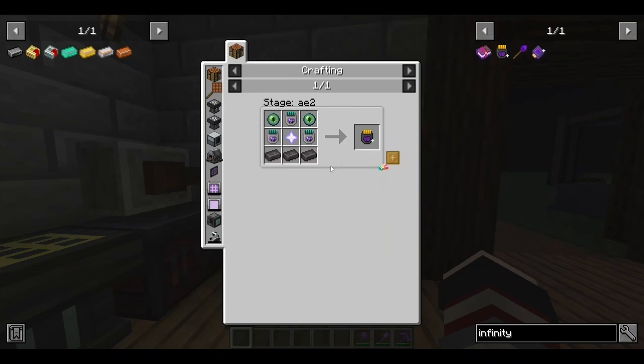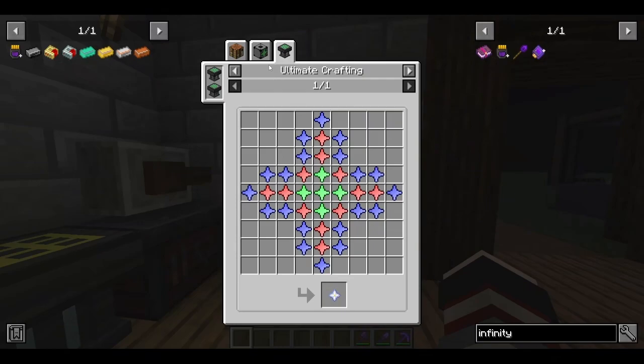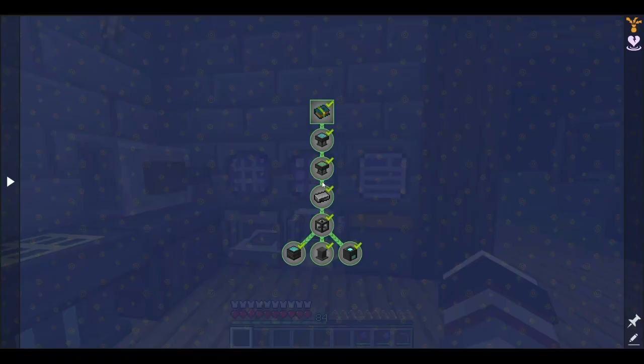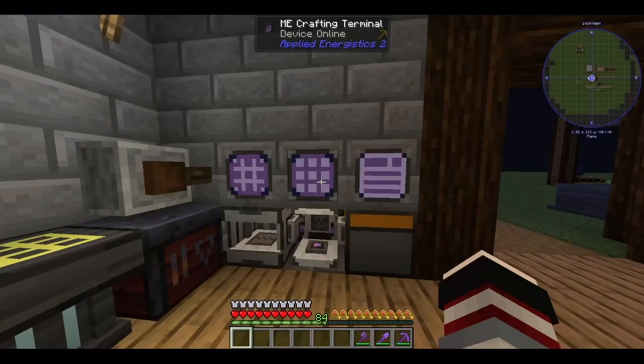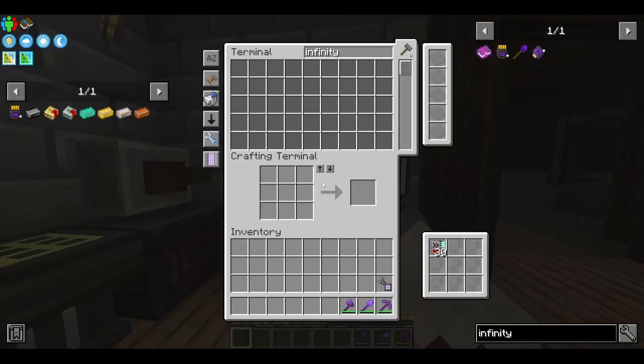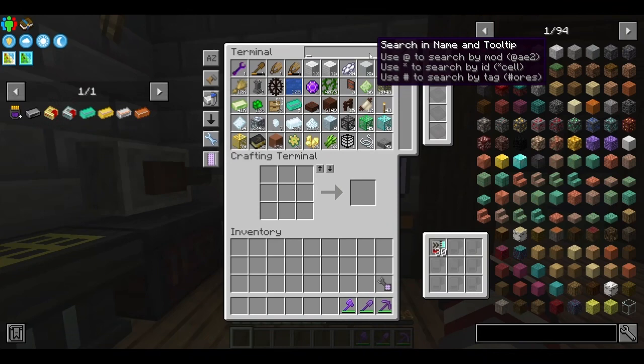To make this infinity range booster, we need a nether star. The nether star is crafted like this. So we need to unlock — I just unlocked this essence thing. We need to now buy a node of that.